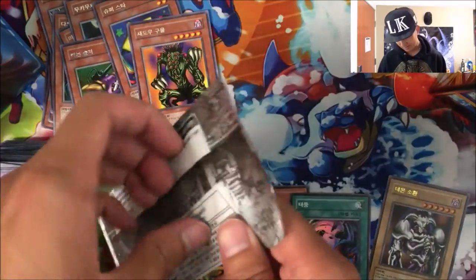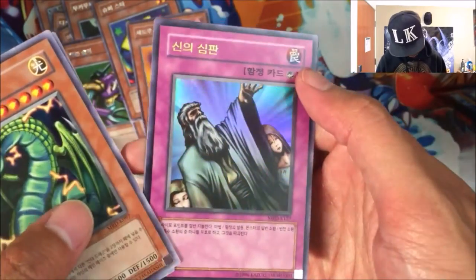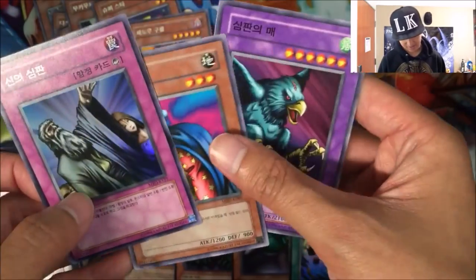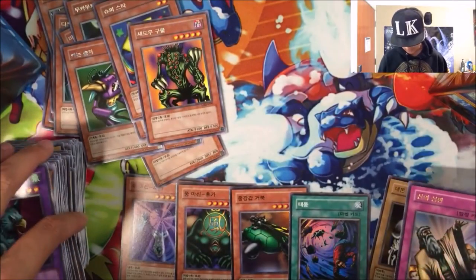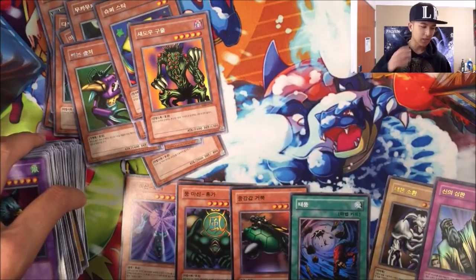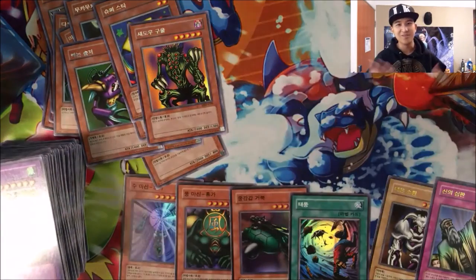Last pack. Thunder Dragon, the Zombie, and an Ultra Rare Solemn Judgment! Wow. The last two packs came in clutch there. So a secret rare is not guaranteed in every box. If you check my last Legend of Blue Eyes box opening, I think I got a secret rare — I don't even remember.